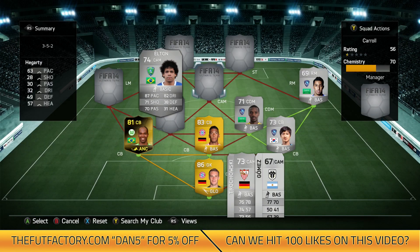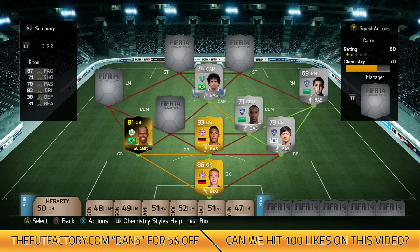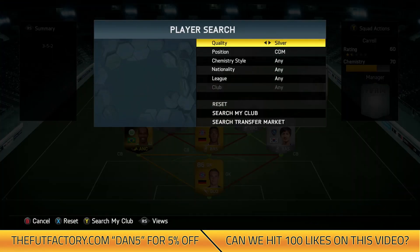In the CAM position we've got 74 rated Elton — a lot of you will know him. He cost me 55.5k and has always been quite a good player on FIFA. He's got 2 goals and 2 assists in 10 games. He's actually got 5-star skills — he's so small and weak at 5'3", one of the smallest players I've used on FIFA 14, but still a really skillful player with a decent shot on him.